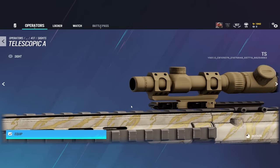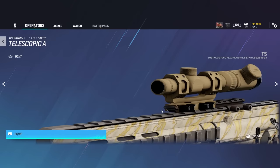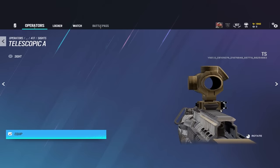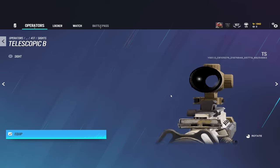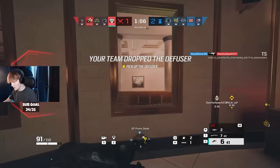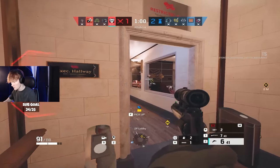Finally, we have the telescopic scopes, or the 3.5x scopes, which are even more zoomed in, making close-range gunfights nearly impossible, but making long-angle gunfights way easier and more efficient. The old 2x scope casing is now one of the 3.5x scope casings, along with the old 3x casing which is now the telescopic B-side. With no 1.5x or 2x zoom on any scope casing at all, gunfights become a lot harder and more strategic.